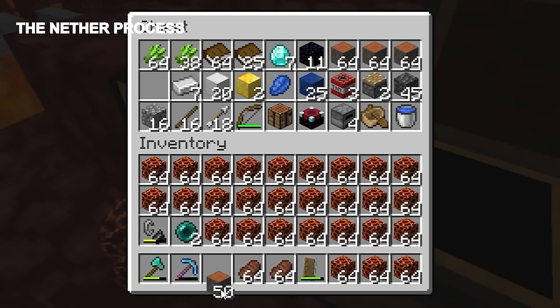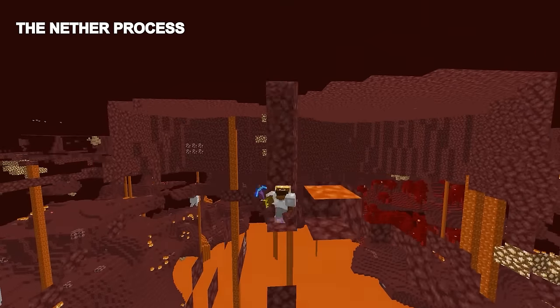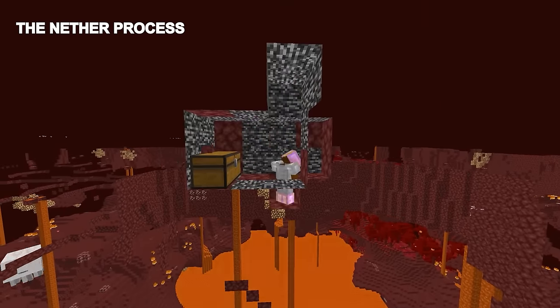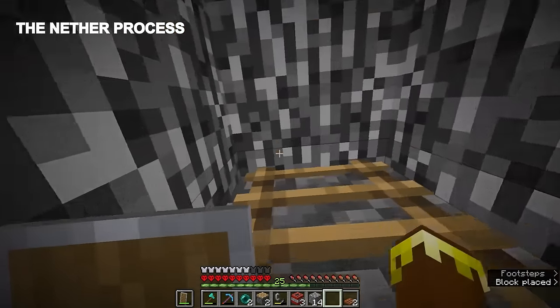The final part is to transport all those items you just collected, including your previous ones, to a point just below the nether roof. There, we're going to find a bedrock piece at Y equals 127. Make sure to bring the obsidian, a flint and steel, the two pistons, the TNT, a lever, and a trapdoor.